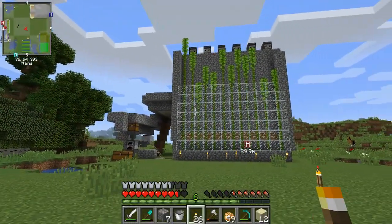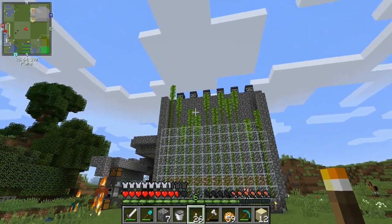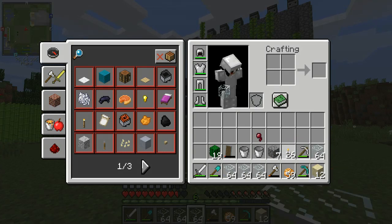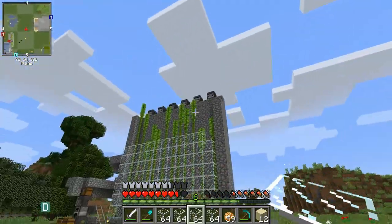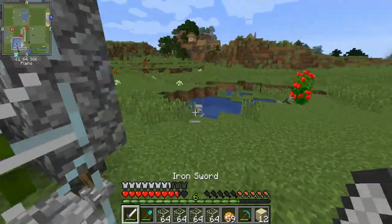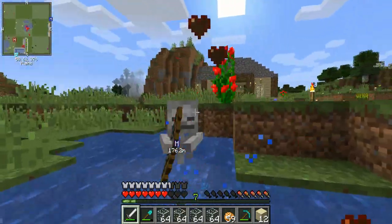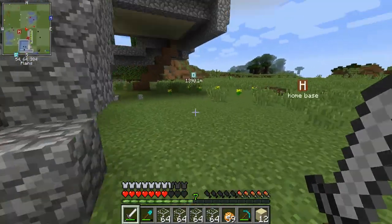The bamboo farm is about to go off, I just need one or two more pieces of glass so when it does pop it doesn't send all the bamboo flying over the edge — we want it to stay in the collection unit. I'm going to get rid of these water sources so skeletons can't jump in here and keep shooting me.